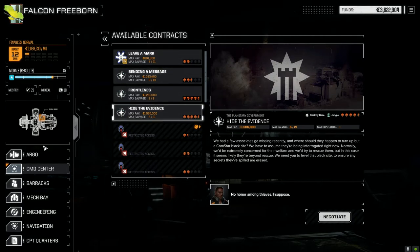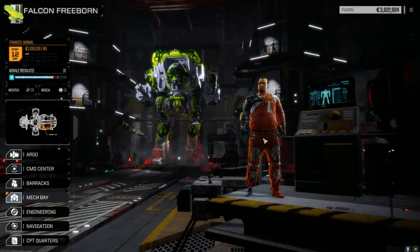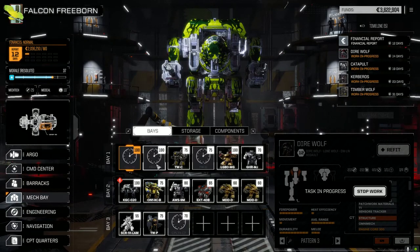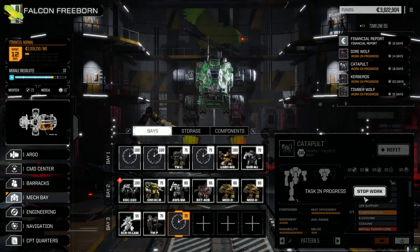Let's start with 'Hide the Evidence' as I think it'll be the most difficult. Looking at the mech bays — most of our mechs are back and running. The heavier guys are still being refit. The Catapult 2C has finally been refit. I sold a bunch of mech parts — medium and light mech parts for mechs we're never going to encounter or want constructed — just sold them all off.